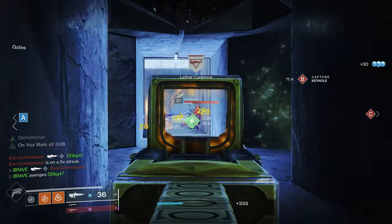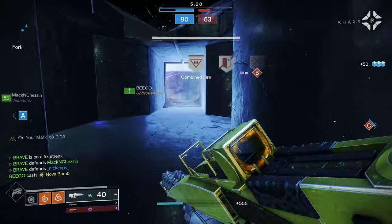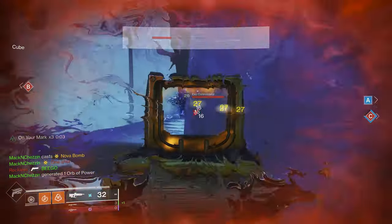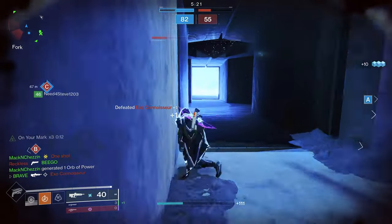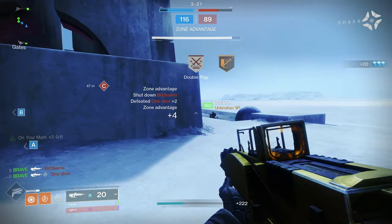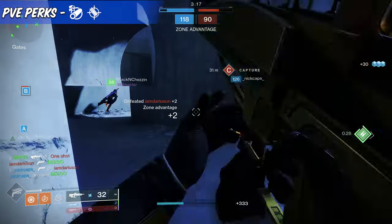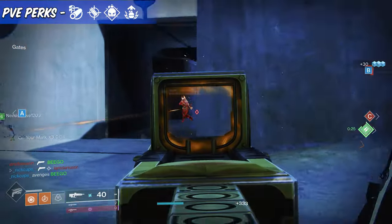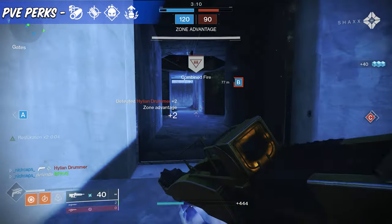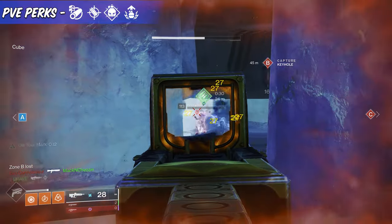For the final perk, players can go with Adrenaline Junkie. This gives the Insidious a rampage feel, providing a slight damage increase for each target defeated. If you kill an enemy with a grenade, this will automatically give you a max stack on Adrenaline Junkie. As for PvE, you're going to want the ultimate grenade combo. With perks like Enhanced Demolitionist and Adrenaline Junkie, getting kills will charge your grenade, and when you use that grenade to get kills, this will grant you bonus damage and refill your magazine.